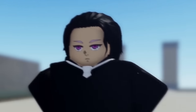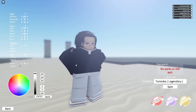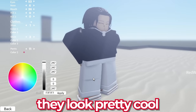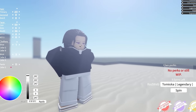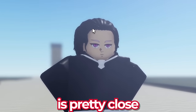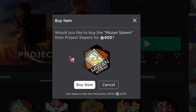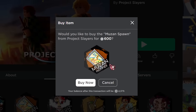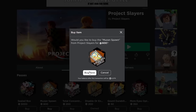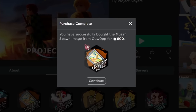Here we are in game and I got Muzan — this actually looks pretty close to Muzan. We got his drip with his bow tie, shirt, and pants. They look pretty cool. This is the closest eye I could find to Muzan, and obviously his hair is pretty close. Also, we need to buy the Muzan spawn notifier, which costs 600 Robux, but it will help us locate Muzan at nighttime since he spawns randomly. We successfully bought the Muzan spawn notifier.